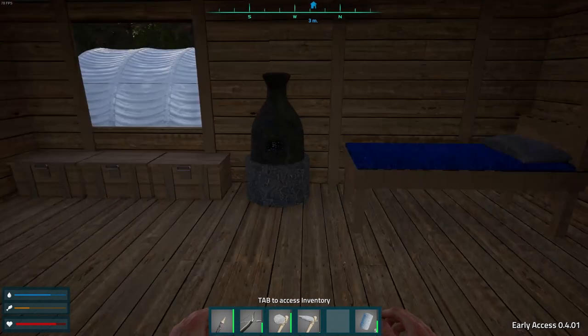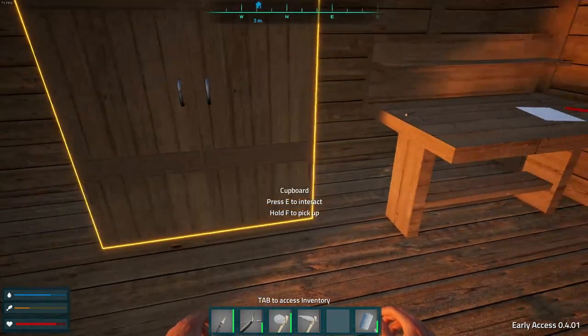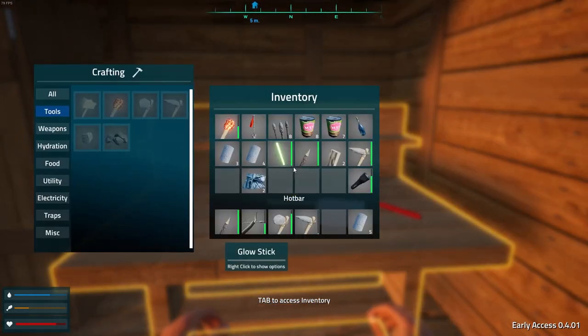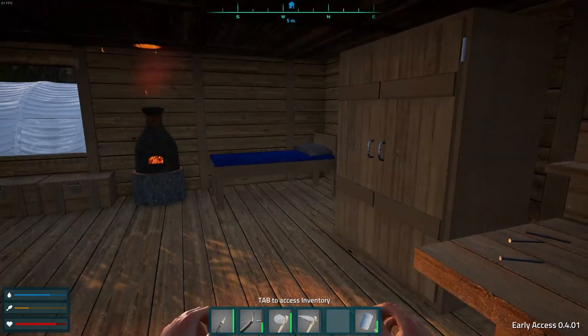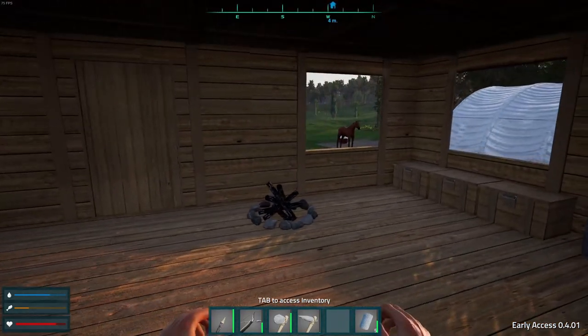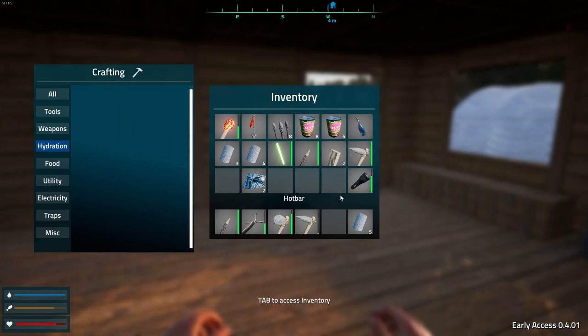Let's go ahead and smelt our sand here. How many pieces of glass does it take to make a water bottle? Two pieces of glass — we should be able to make one water bottle. Let's go ahead and eat, get our food back up.